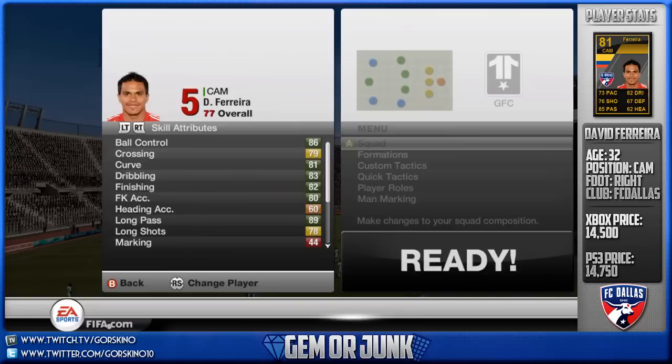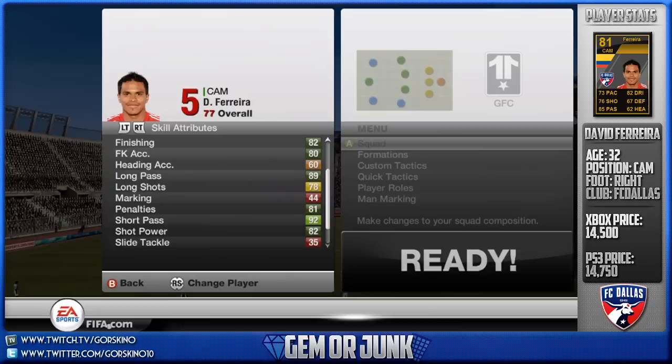What is up YouTube, welcome to another episode of Gem or Junk, a series where we take a cheap current Team of the Week player and see if he is any good. This week is David Freya.